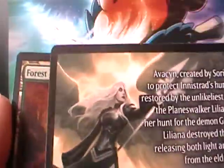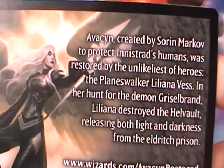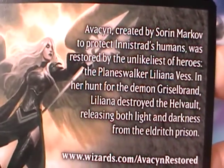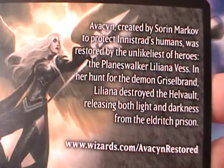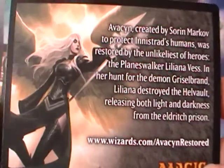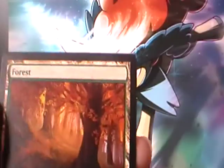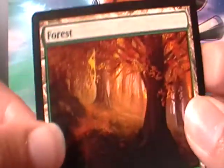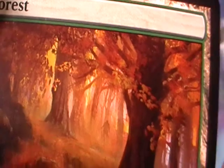And here we got — oh yes! We got her! Avacyn, created by Sorin Markov to protect Innistrad's humans, was restored by the unlikeliest of heroes, the planeswalker Liliana Vess. In her hunt for the demon Griselbrand, Liliana destroyed the Helvault, releasing both light and darkness from the eldritch prison. Oh, is that where she went? Well, we got her! And here's a forest which looks like a mountain, but that's just the camera making it increasingly red. So red, so much red — must be autumn. Oh my god, it's like fire.